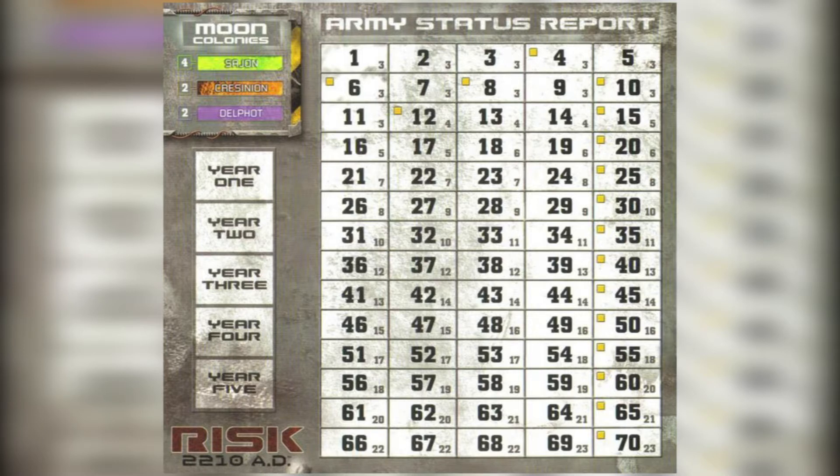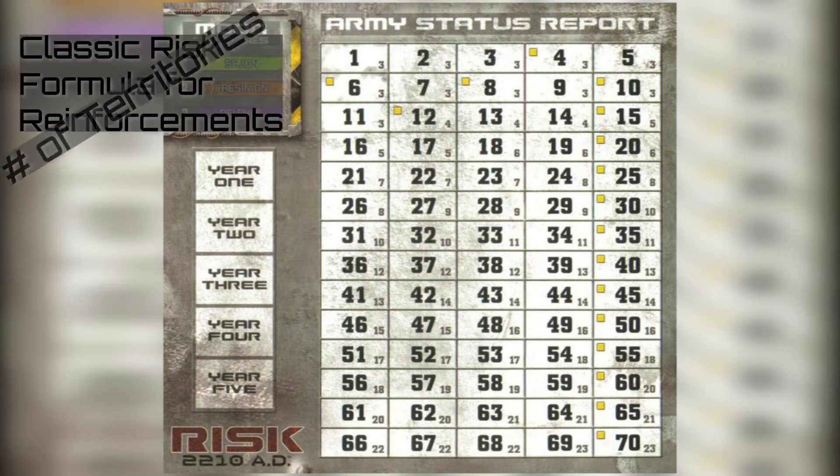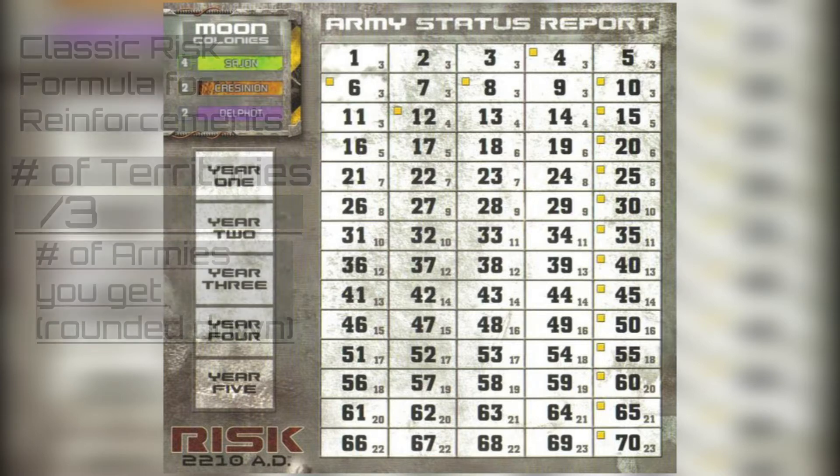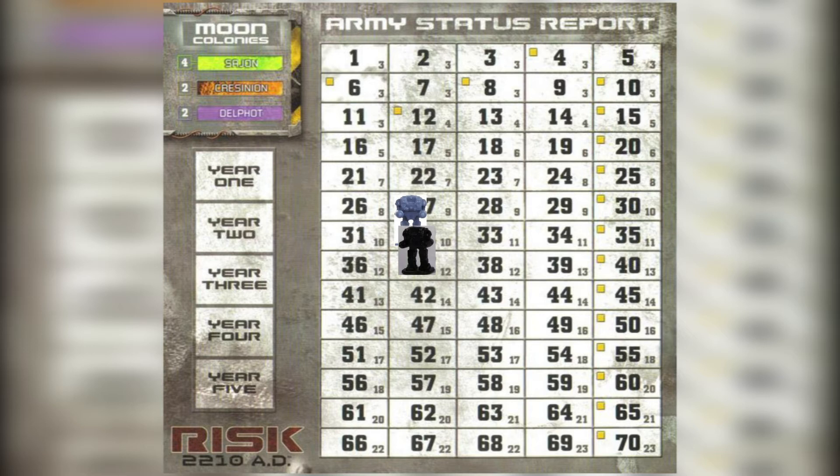Next, you'll see the Army Status Report board. This allows you to keep track of the number of territories that you've conquered. In traditional RISK, you count up the number of territories you control and divide by three to decide the number of reinforcements you get at the beginning of your turn — here, they're clearly laid out for you. As you conquer a territory, you go up a marker and the person you took the territory from goes down.